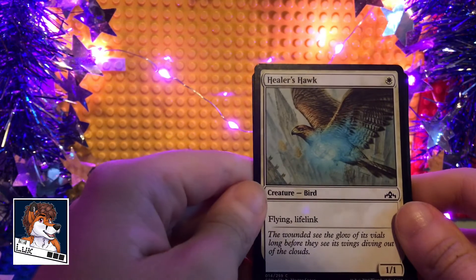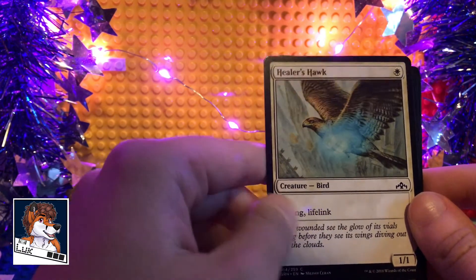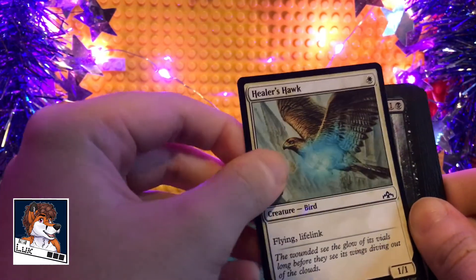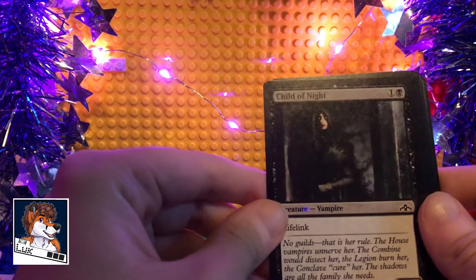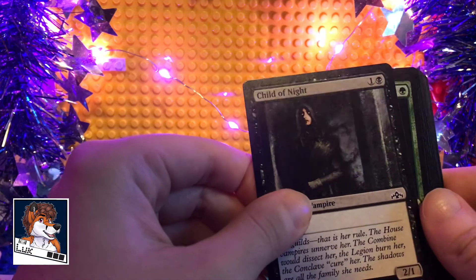Healer's Hawk — such good artwork in these, I love it. Flying, Lifelink, 1/1. That's a pretty neat little card with Flying and Lifelink. Child of Night — that one's got Lifelink too. That's pretty cool.